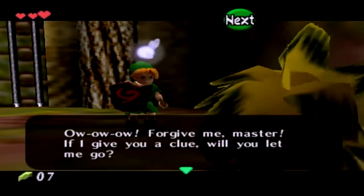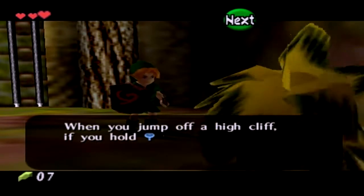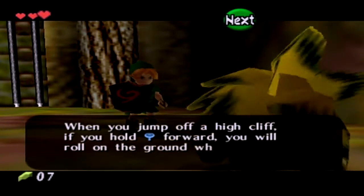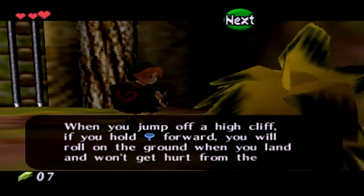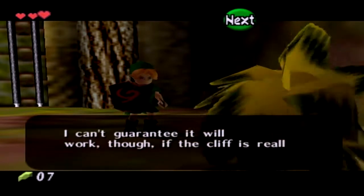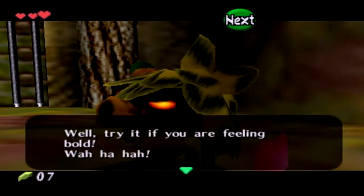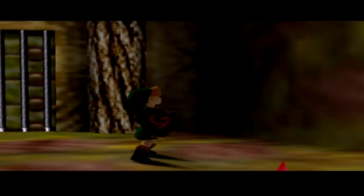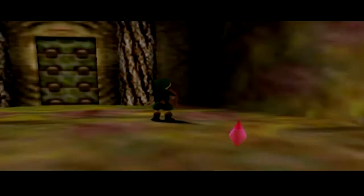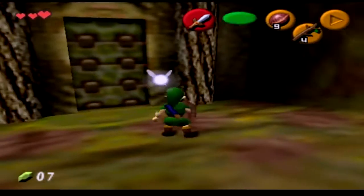Forgive me, Master. If I give you a clue, will you let me go? When you jump off a high cliff, if you hold forward, you will roll on the ground when you land and won't get hurt. Useful tip, though I can't guarantee it'll work if it's really high. Nintendo 64 is nice, but GameCubes are much better, although they are quite loud. Forgive me if you hear a lot of noise in this game - sounds like I'm playing Smash or something.